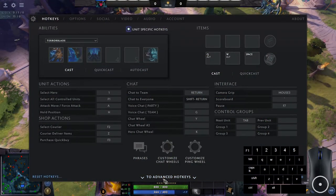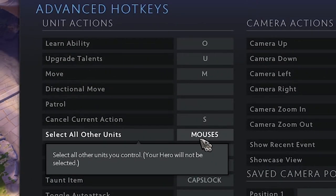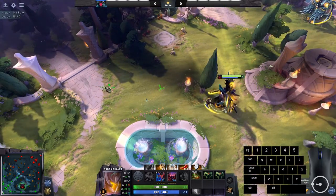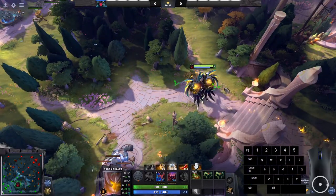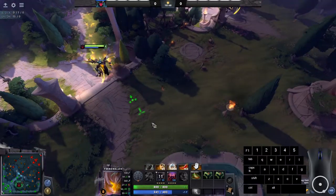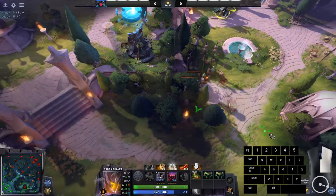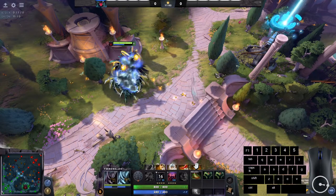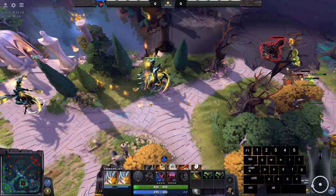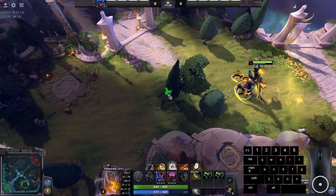Under advanced hotkeys you can bind 'Select All Other Units' — I have it on Mouse 5. This selects all units under your control other than your main hero. The way I use it: double-tap 1 to see my hero and control it, then tap Mouse 5 to switch back to my illusions. You can control two illusions together while your main hero farms elsewhere. Normally you want to keep your two illusions together — they're squishy individually but together deal a lot of damage and can push lanes effectively.